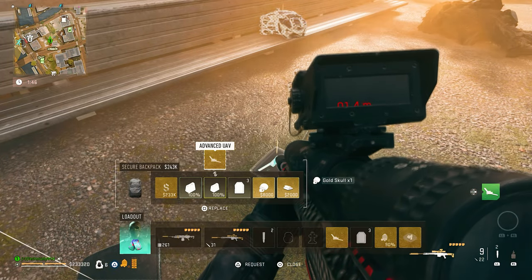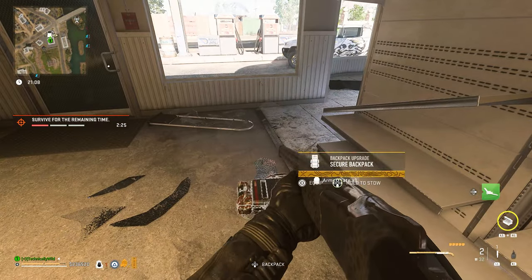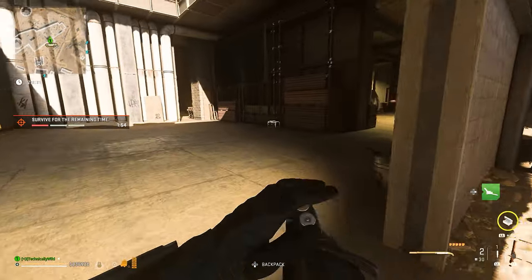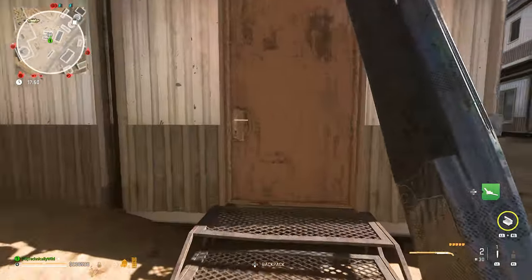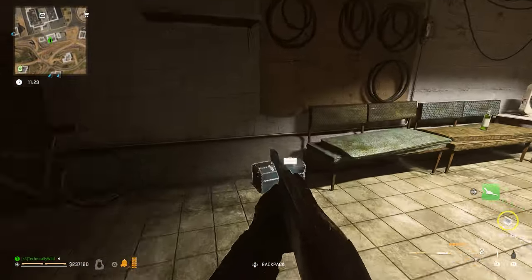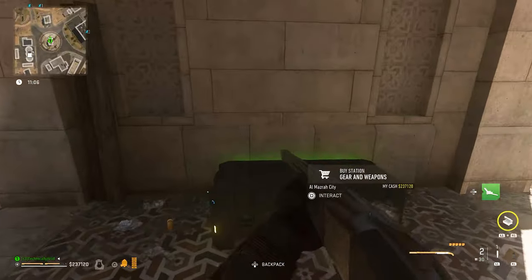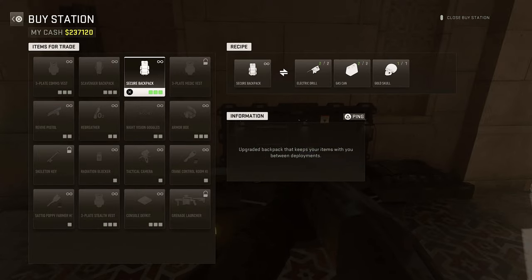All it requires is a single gold skull, two gas cans, and two drills. The gold skull spawns when you kill the Scavenger. The two gas cans can be found at any gas station across most maps. The two electric drills have the highest spawn frequency on Almazra. If you go to the construction site just south of Almazra city, open up the blue tool chests and with the high frequency that they spawn there, you can find tons of them. Once you have all five items, go to any buy station and barter for your secure bag.